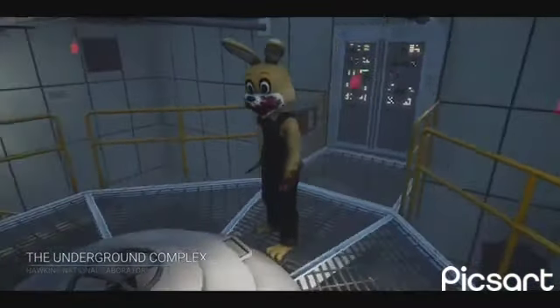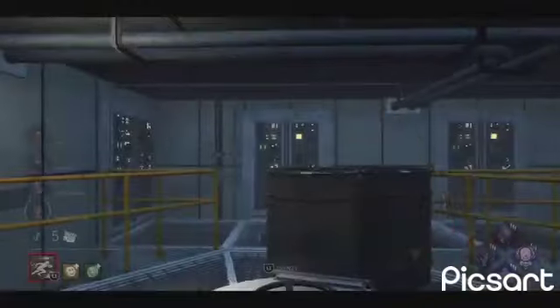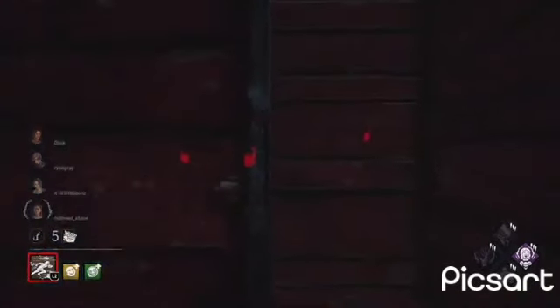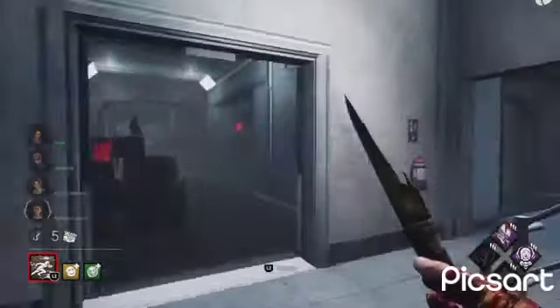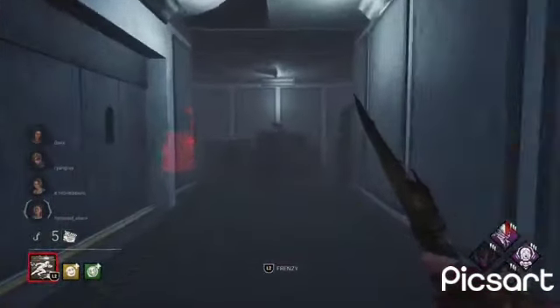Hawkins Laboratory as Springtrap. Now let's go kill these survivors and make sure this party never ends. Finally, a closet - let's use our perk, Unstoppable Machine, and see if we can find any survivors. There we go, there is one so let's go after them.